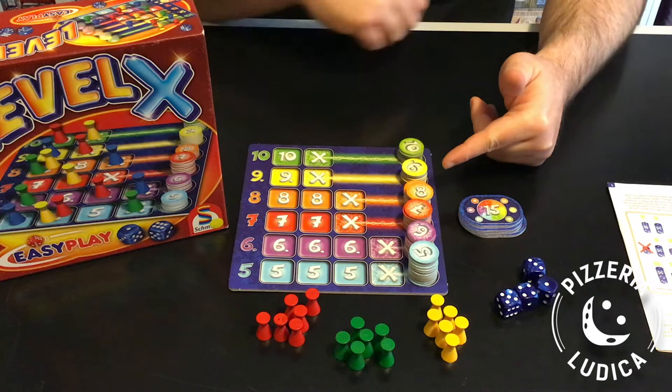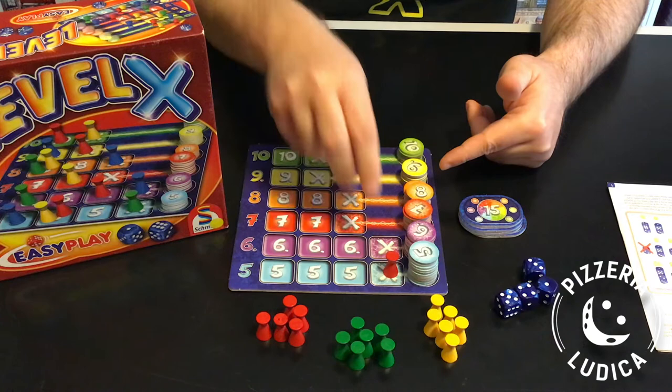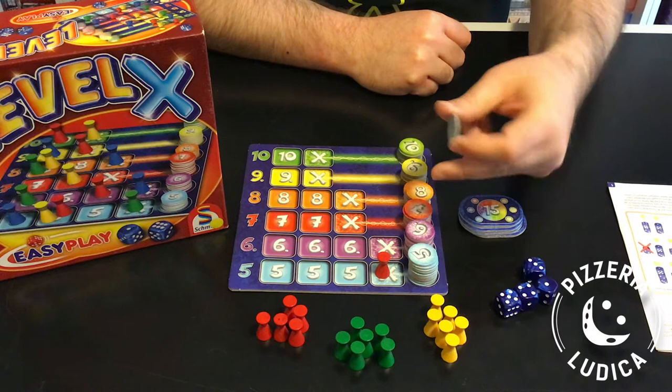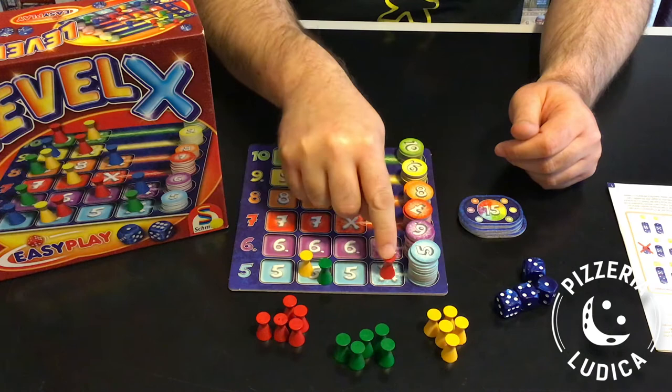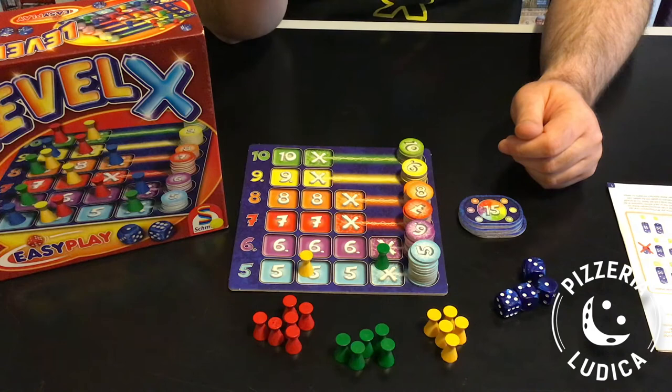In order to get a point chip, you need to get one of your pawns onto the X space of the matching row. All pawns start off the board. You have one pawn for each of the 6 rows, and you'll be marching your pawns down the track toward the X. When your pawn enters the X, you immediately get a matching point chip. You can even get multiple chips while your pawn is there. The catch is that each X can only have at most one player on it — whenever a player moves their pawn onto an X, any pawn already there gets kicked out, though you can bring it back on later.